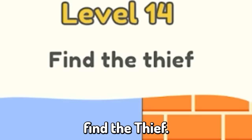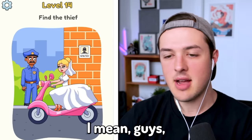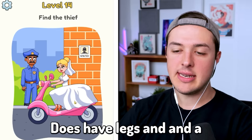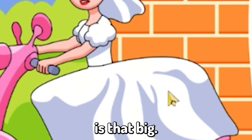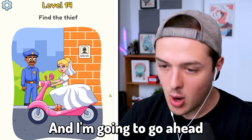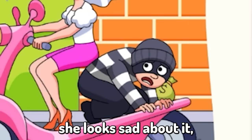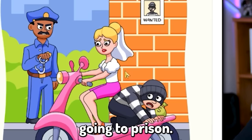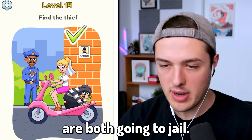Level fourteen: find the thief. He's literally right there. Or maybe — wait a second. I have a feeling she does not actually have legs and a butt that big, and I'm going to go ahead and prove it. That's right. She looks sad about it, so maybe she was definitely in on it. They're both going to prison. This guy is going to need another pair of handcuffs because they are both going to jail.